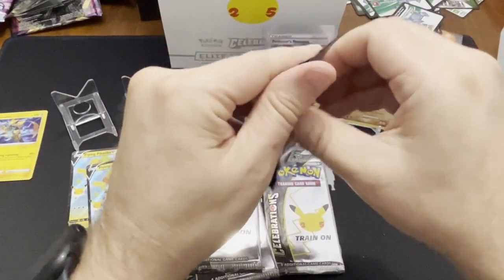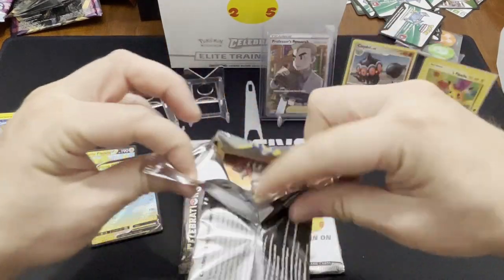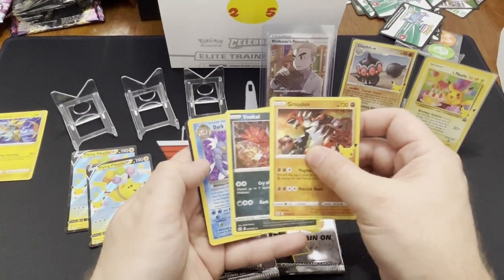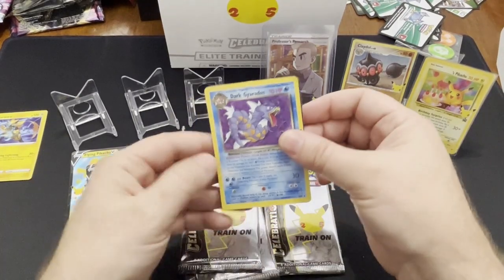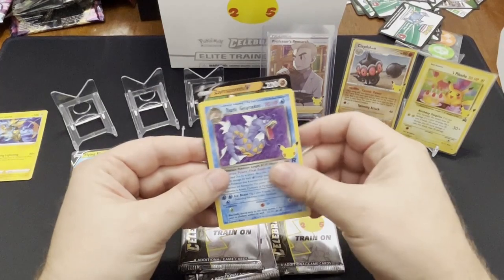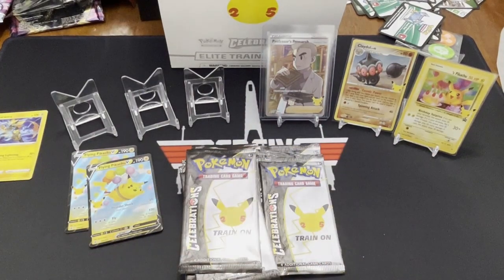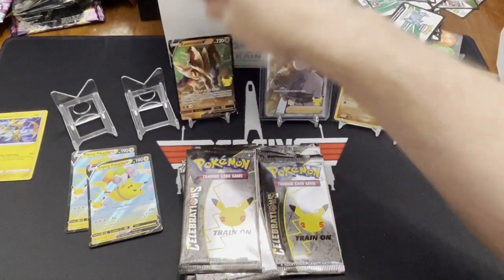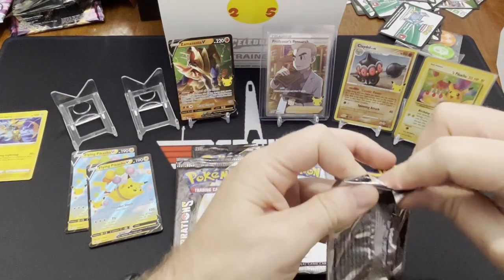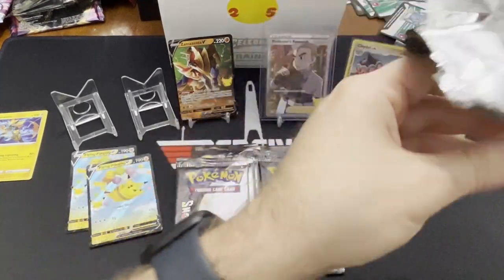Is it better to open it from the bottom? Nope. Groudon. Eevee. All right, we got something here. It's a Dark Gyarados! Heck yeah, there we go, there's one of them! And what's after the Dark Gyarados? Zamazenta — I like the Zamazenta card, it's a cool one. Please sleeve that one up gently. He's an EX. I think that Dark Gyarados was off-center, though.